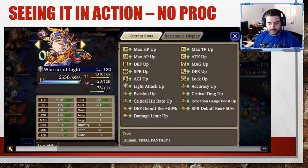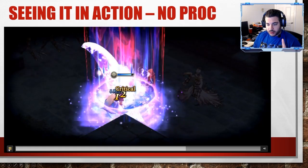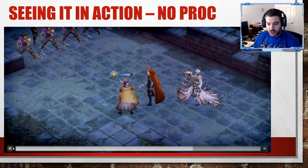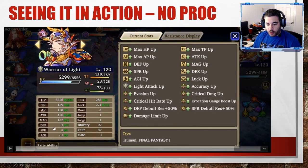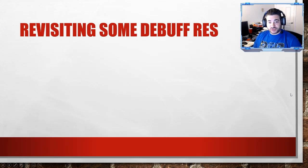If we look at where it does NOT proc — same exact scenario, I replayed the battle hoping it would proc. We're starting off at 31 defense again, and we're going to let Warrior of Light take this Crush Armor attack. This time there is no text that says 'defense break' at all — it's just the damage amount because it did not actually take effect because of the passive. If we go into Warrior of Light's stats, you can see he has retained his 31 defense.